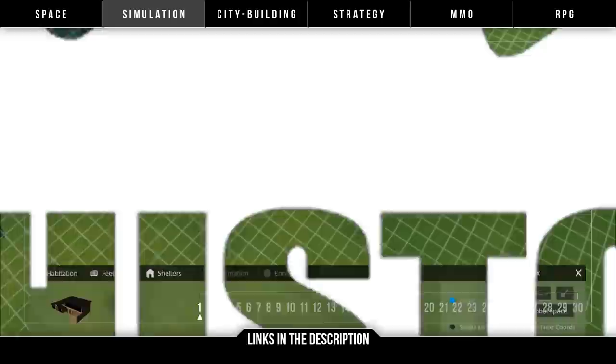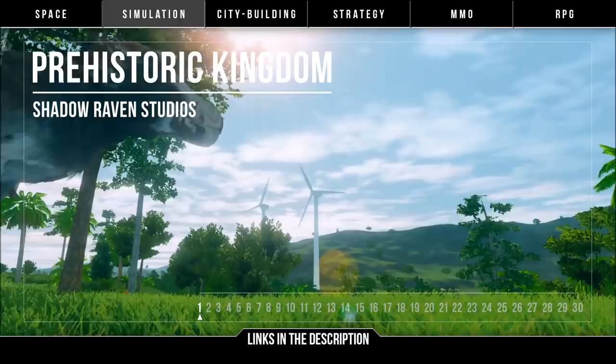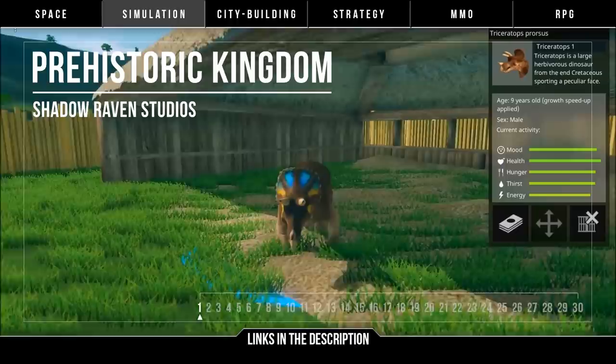First up we've got Prehistoric Kingdom by Shadow Raven Studios. One with a dinosaur theme — a realistic dino theme park management game. Build your park, breed extinct animals, and manage your kingdom. Various game modes are promised too, including a campaign, challenges, sandbox, and a staff mode where you play an actual keeper.